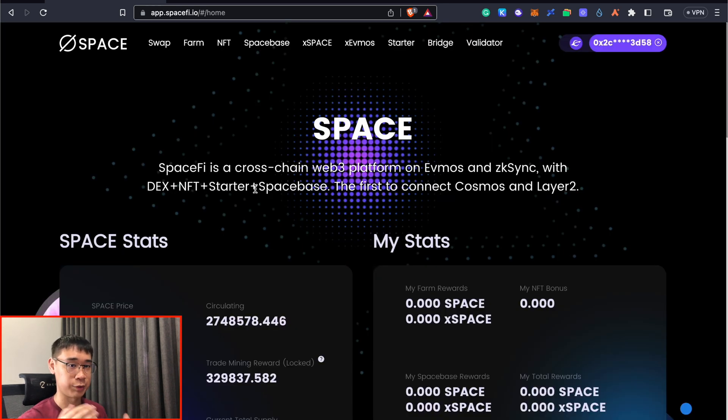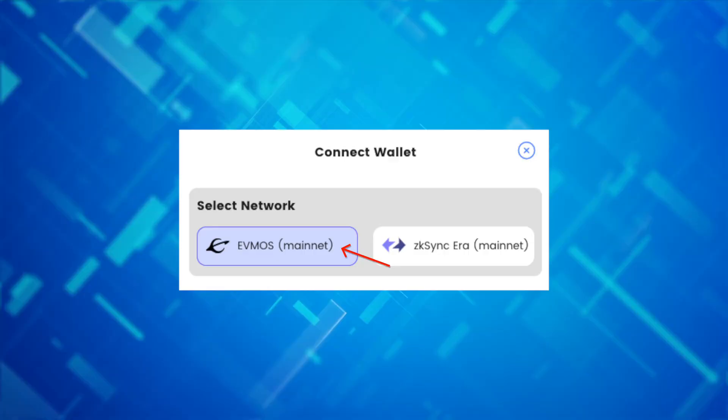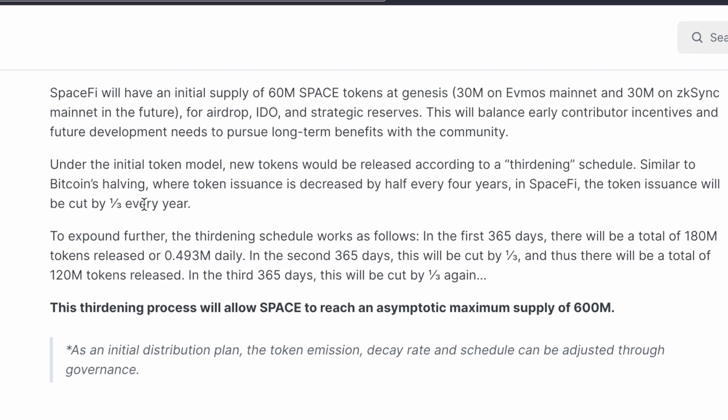Now that all of that is done, we can now start farming for the SpaceFi airdrop. The SpaceToken is currently available for trading as SpaceFi is already live on the FMOS network. They did mention that the SpaceToken will have an initial supply of 60 million, and 30 million of it is being allocated for the ZK-SYNC mainnet which has just launched.